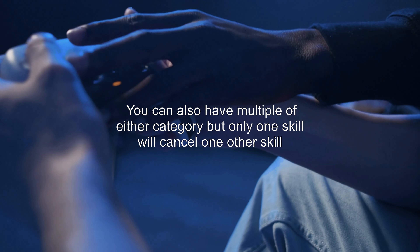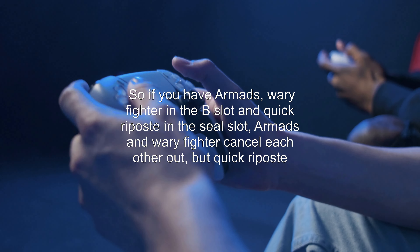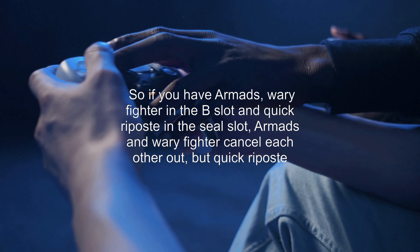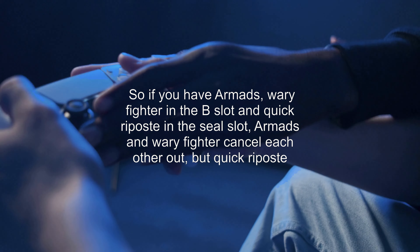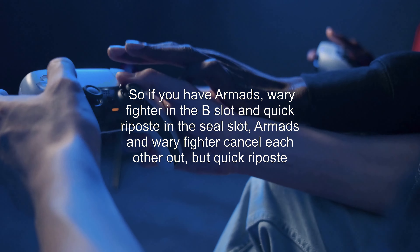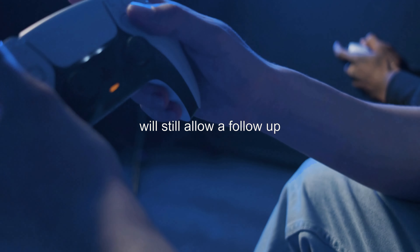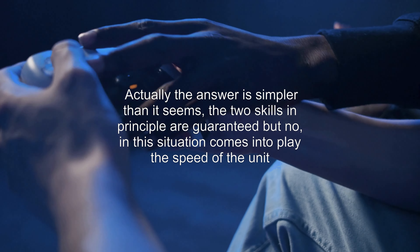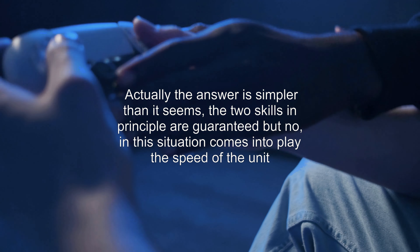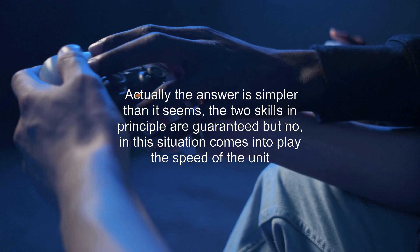In your example, Armoreds allows Hector to double, but Axebreaker cancels out the follow-up. Niles is able to double regardless of his speed since Axebreaker allows a follow-up on axe users. There are many skills that prevent or guarantee doubles. Here are a few that prevent doubles: Wary Fighter, the breaker skills, and Wind/Water Sweep — but only for yourself.